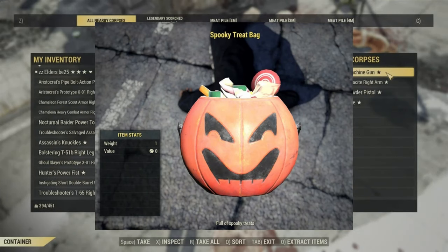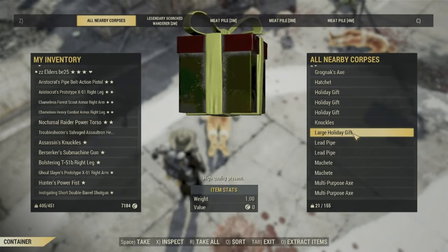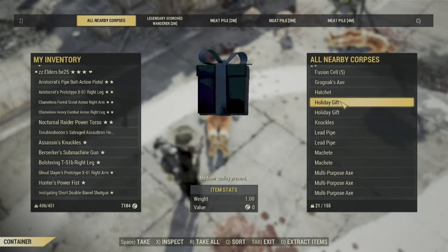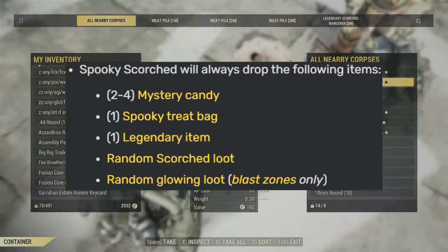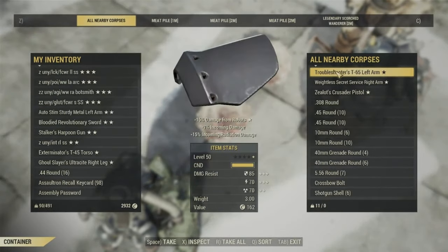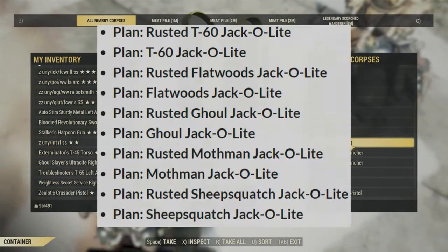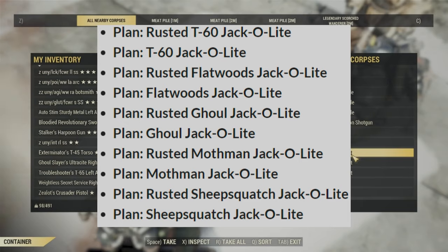When you go and kill them, they're going to drop a little present for you — like a little jack-o'-lantern type thing with some candy in it and some other stuff. And if you kill them, they will have a piece of legendary drop on them. There is a list of new items that are going to be included, and I have a link to Nuka Knight's page covering all the new stuff that's going to be coming.